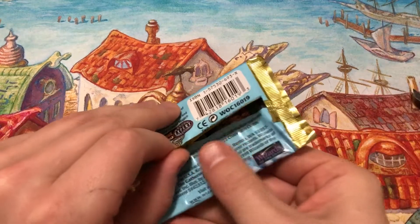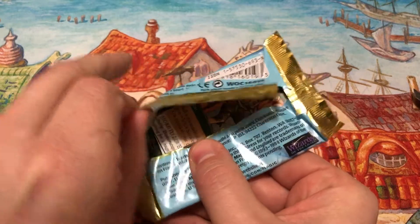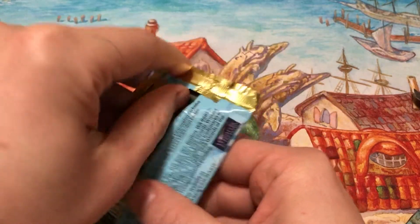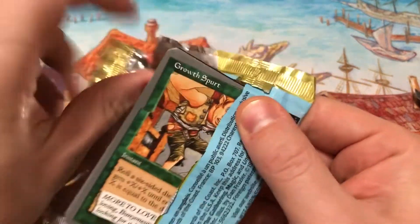Did they do foils in this set or was that just Unhinged? I don't know — get it? See what I did there with the words, because it's Unglued and there's weird words.